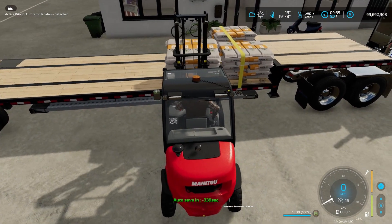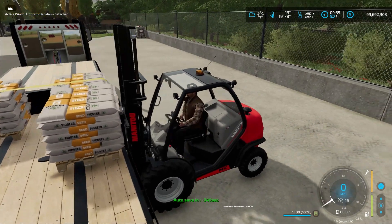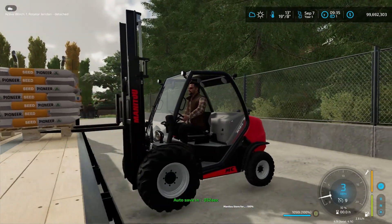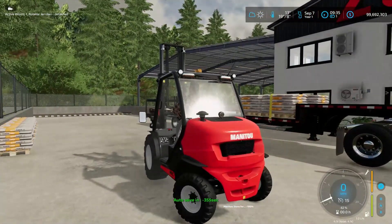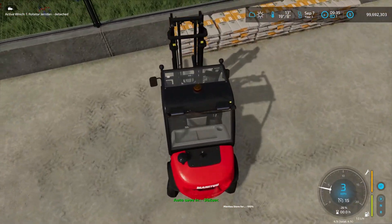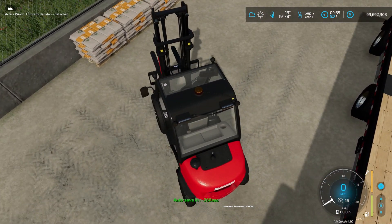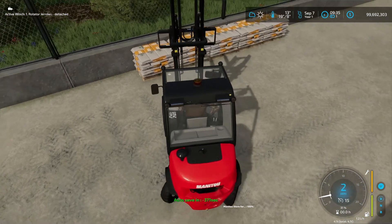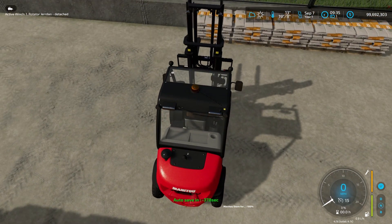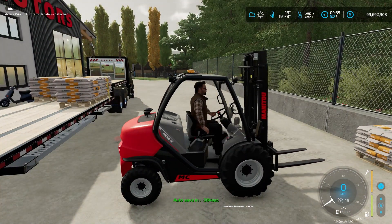Let's get this pallet on here. I want to make sure I'm loading these so that the straps will cover them and they'll be secured. If I can't strap them down, it's pointless — I don't want pallets of seed falling off the trailer when I go around a turn. We're already on our fourth pallet. I'll load one more on this side, then load the others on the other side and strap them all down.